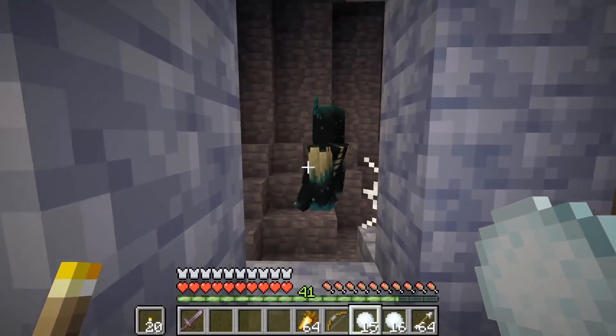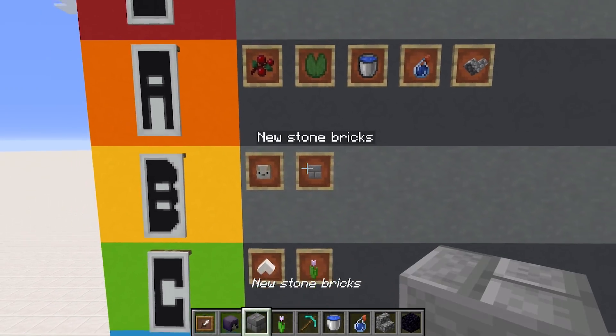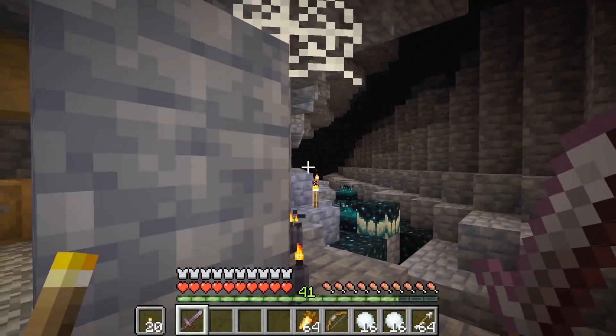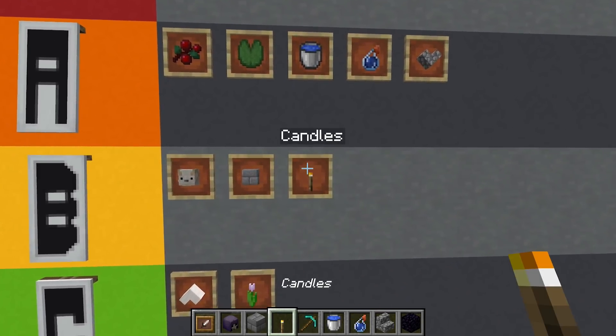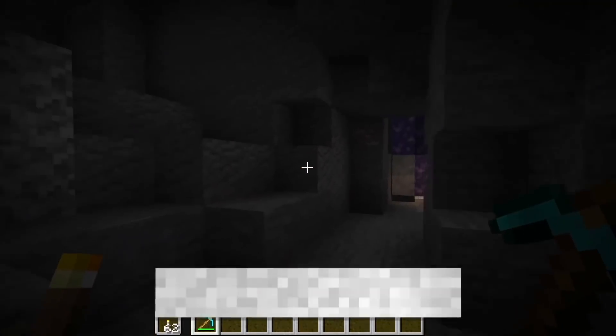We couldn't help but notice in the Warden clip that the walls were made of a new type of stone brick — that's cool, definitely tier B. I also noticed some candle action going on. That's a welcome addition to the game; I've always felt like Minecraft deserved some candles, especially for those who love building in a medieval style — it's going to add atmosphere. Tier B.